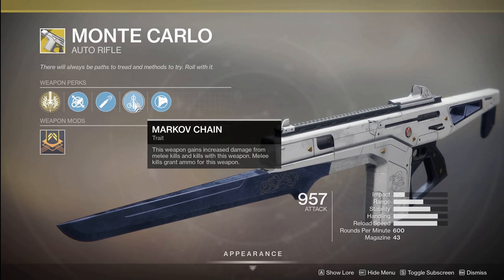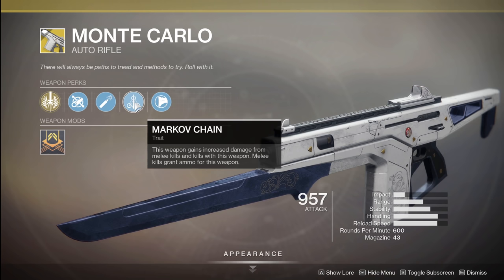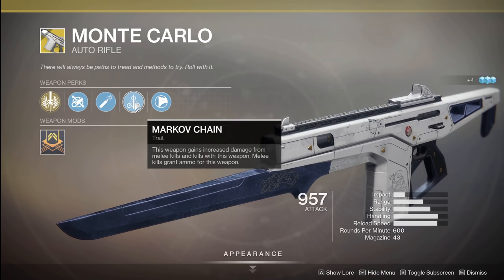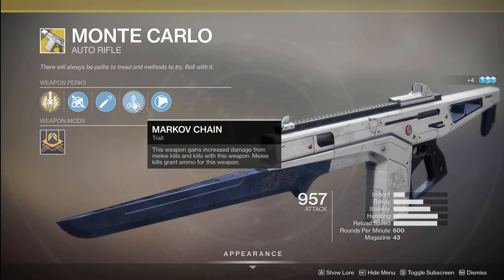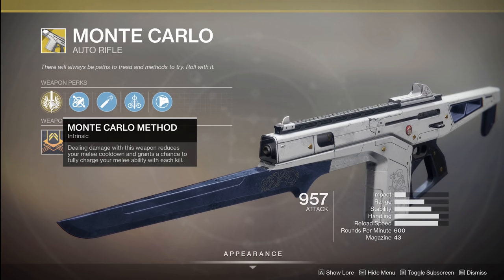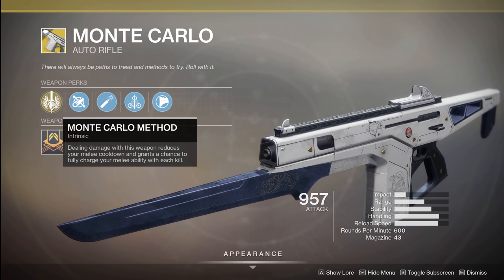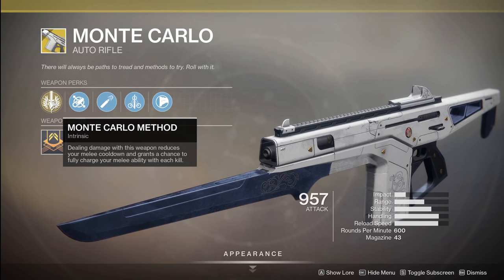Markov Chain: this weapon gains increased damage from melee kills and kills with this weapon. Melee kills grant ammo for this weapon. Basically, the more melee kills and kills you get with that weapon, you get increased damage. And if you do get a melee kill, you can reload it. On top of that, all the damage that you do is going to basically give you a percentage towards your melee cooldown getting recharged faster. And when you get a full kill, you have a chance to completely reload it. This includes things like smoke grenades — whatever your melee is going to be has a chance to get used frequently.